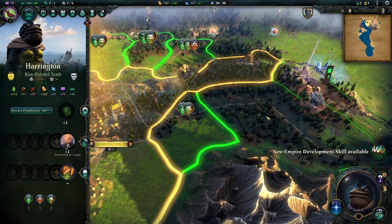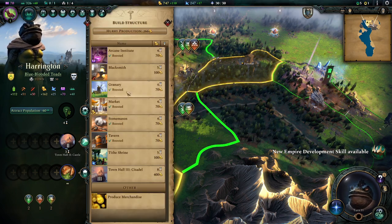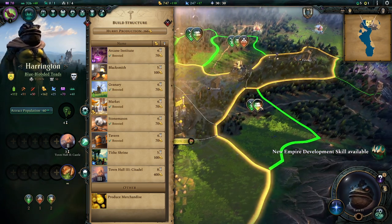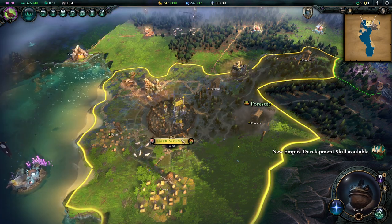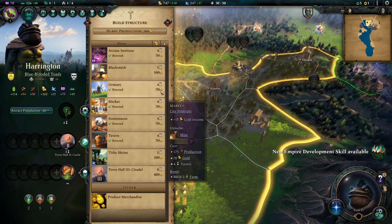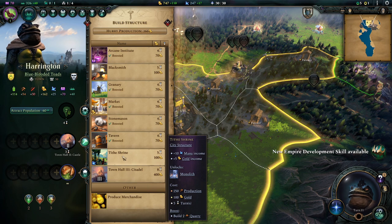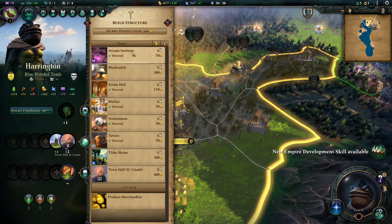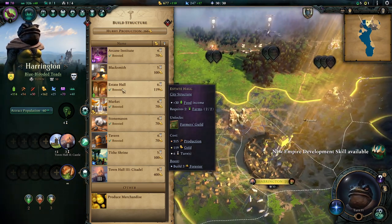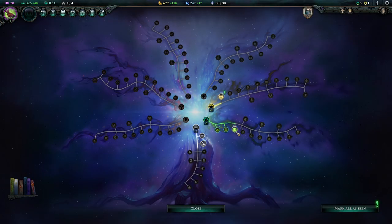We can annex another province. We'll move in this direction to block him off. We have two foresters but eventually the next level calls for three, so let's build the third forester now and be prepared. For mana generation, maybe a tithe shrine? We'll go for more food still. The state hall is already boosted because we've got three foresters, and we're going to want to work on quarries next. The boosting doesn't go away for a while.